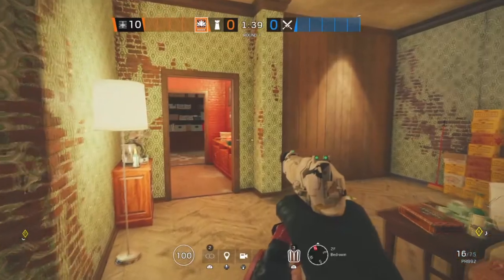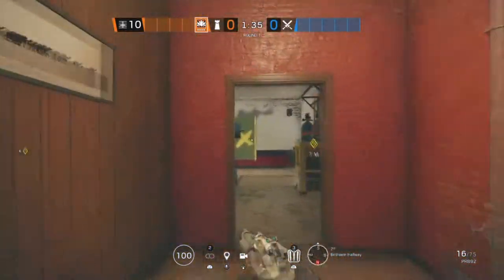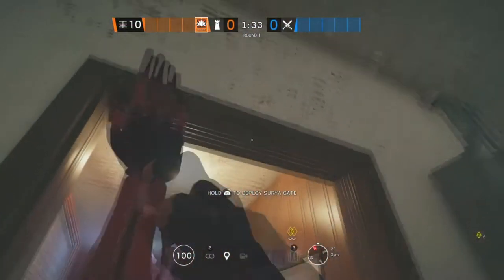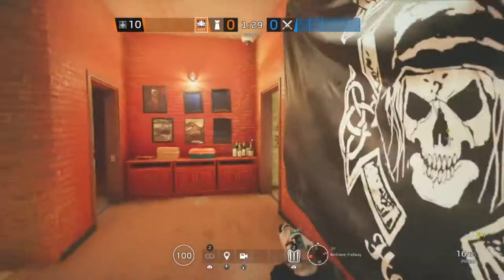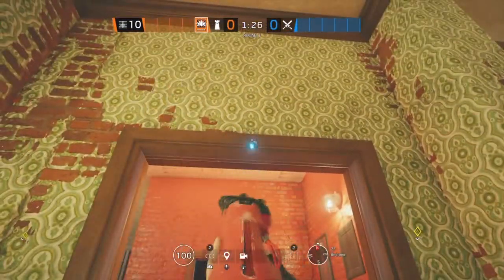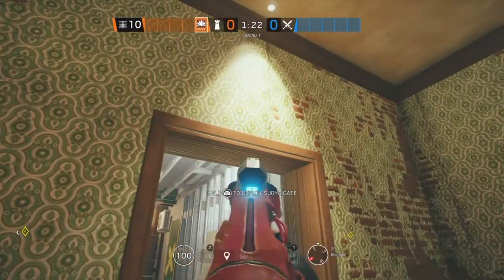The first site on the next map, Clubhouse, is Bedroom and Gym. Starting off in Gym, we're going to be putting an Aruni on this doorway. The second Aruni is going to be in Bedroom on this doorway, and the last one is also going to be in Bedroom on this doorway.